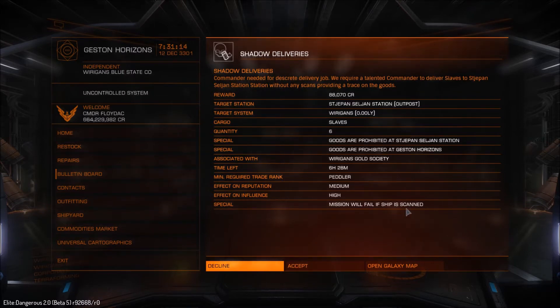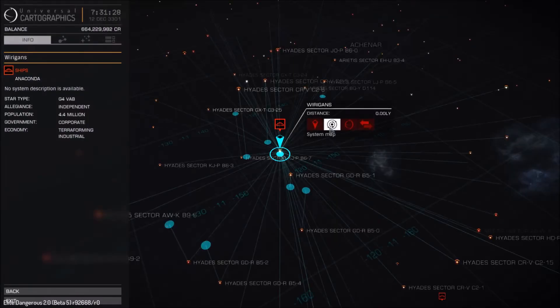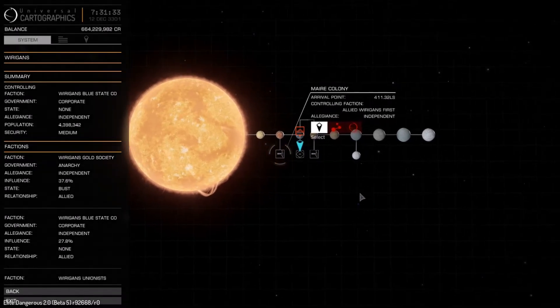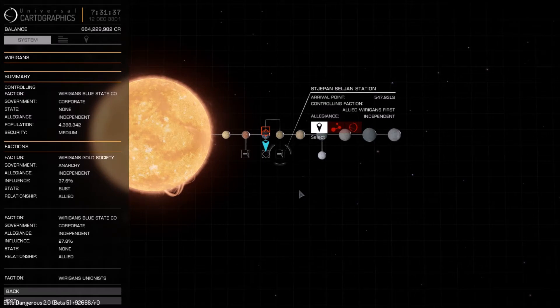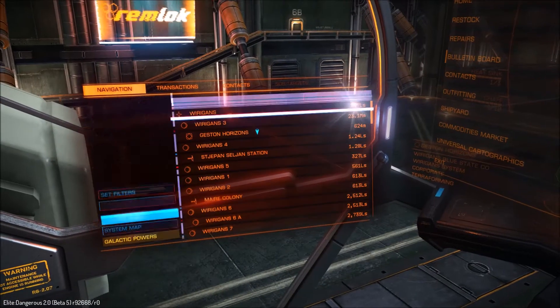These generally tend to be lesser cargo anyway. We're going to go for those and then move on and see if we can get them delivered. Also with the smuggling — especially if you're new to the game — we're going to show you how to get in and out of stations without getting scanned. We need to test this because prior to Horizons, the chaff and heatsink method of disrupting scans didn't work. I'm hoping they've fixed that because it does come in rather handy.